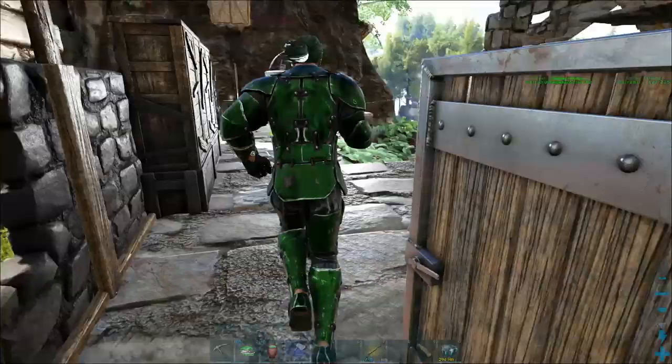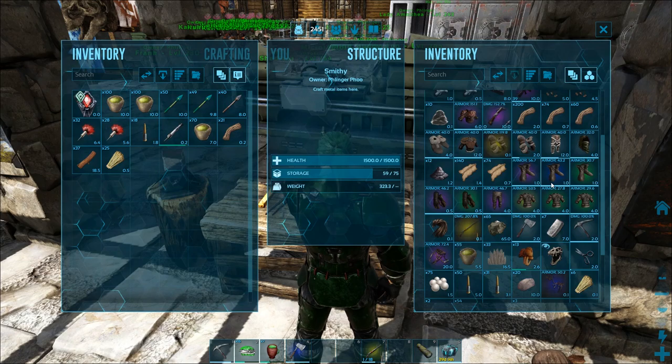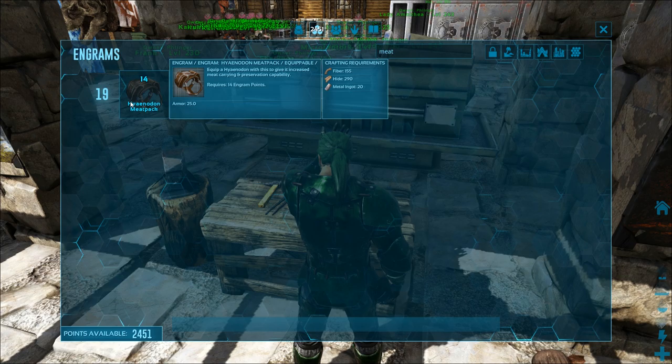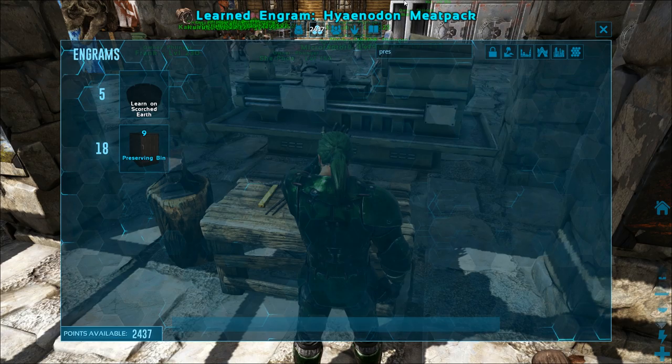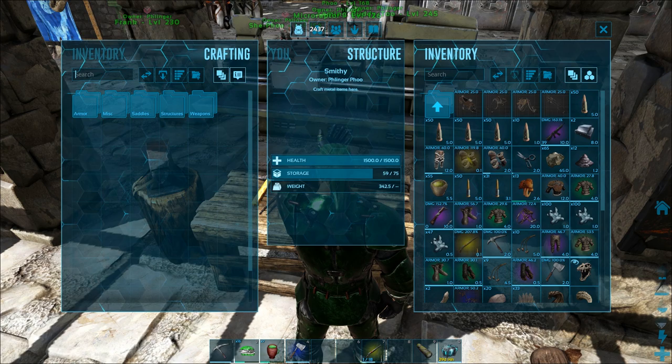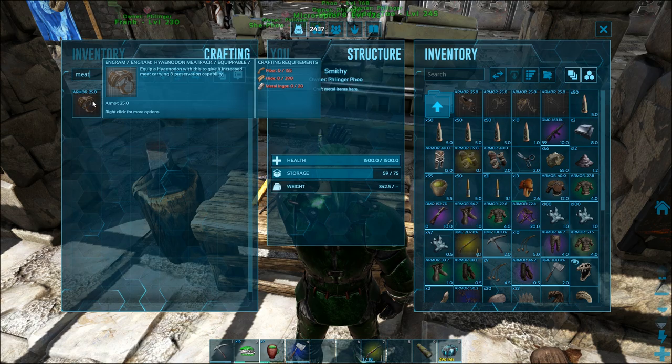Let me show you. Let's get the Hyenodon meat pack going — it's learned at level 19, which is wicked cool. Preserving bin is level 18, so you can get preserving bin one level before. But it's not nearly as mobile as a meat pack. The meat pack takes 155 fiber, 290 hide, and some metal.